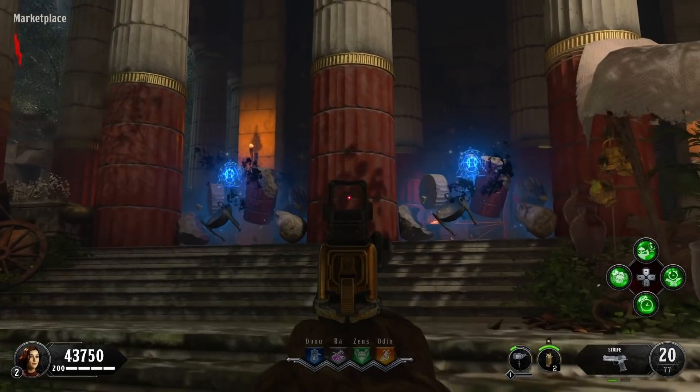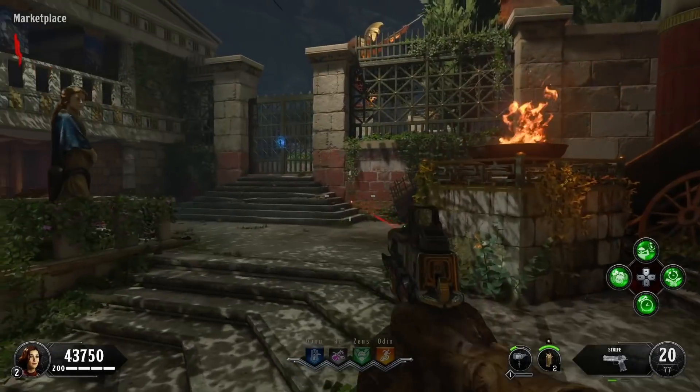This strategy requires you to have two doors closed: the one behind the temple, and this door right here too.